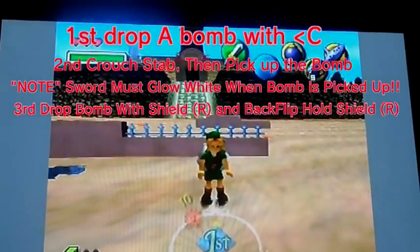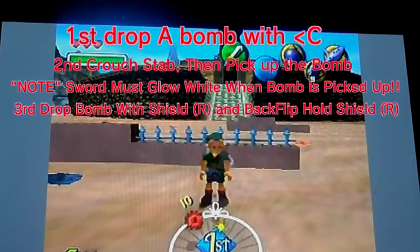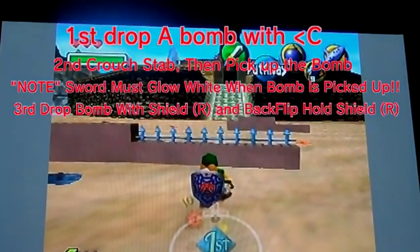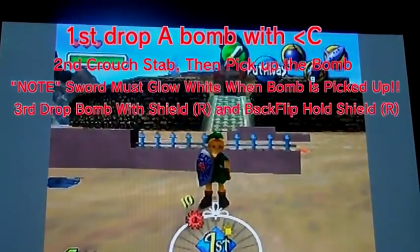Hey everyone, today I'm going to be showing you how to do the Mega Flip stall on Zelda Majora's Mask. The first thing you're going to want to do is drop a bomb with the C button, do a crouch stab, mash B as quick as possible, and pick up the bomb in mid-stab. You'll know you got the Mega Flip stall when your sword glows bright white.